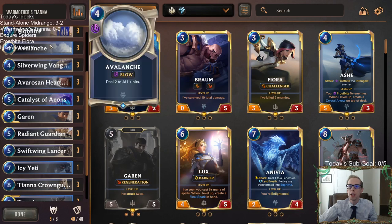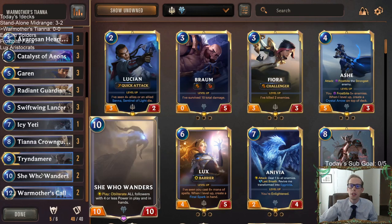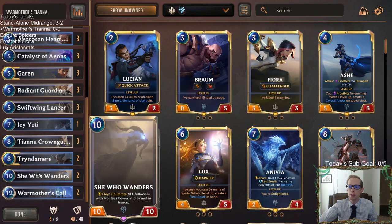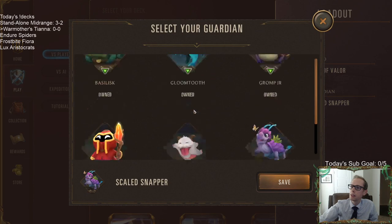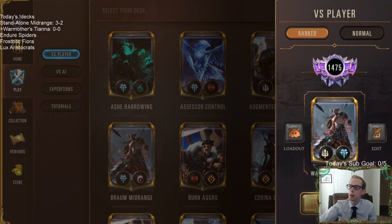Making them cheaper with Mobilize is great. The reason why five-fives are so important is because we are actually ramping all the way up to She Who Wanders at the top end. She Who Wanders is a play trigger, so it doesn't work if you summon from War Mother's Call, but it's so incredibly powerful — it obliterates all followers with four or less power in play and in hand. My first time playing She Who Wanders and Tiana and Mobilize. This will be fun! We're going to play five games in ranked.